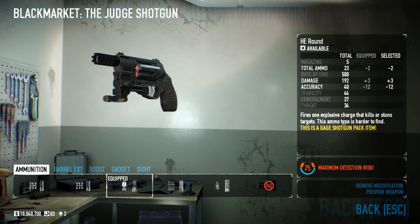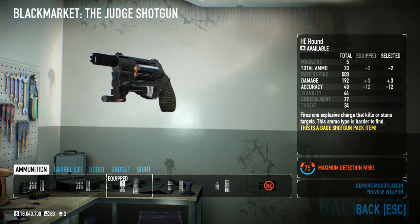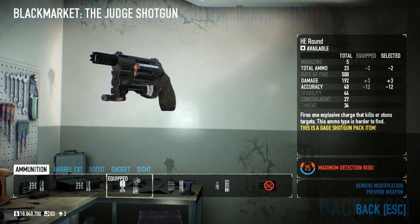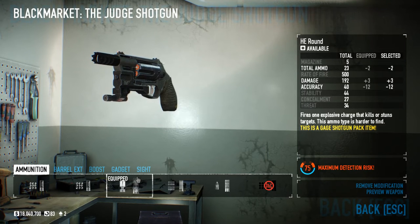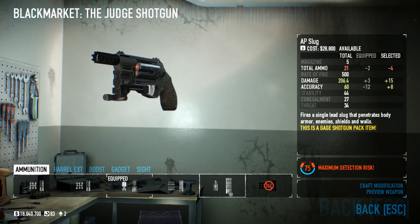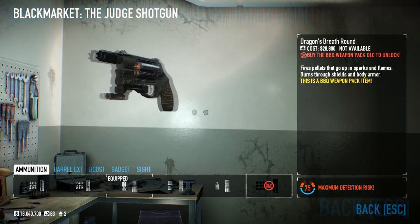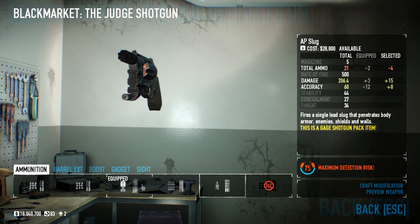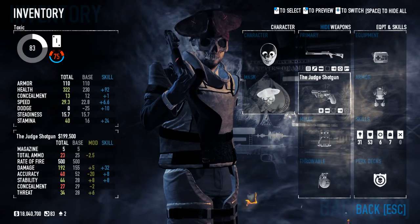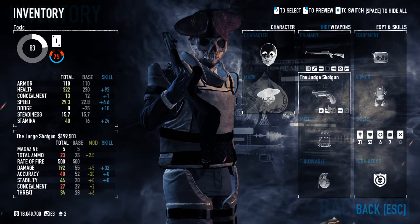The Judge with the HE round is very, very important. If you're not using the HE round, you might as well not even have the secondary. It does AoE damage and makes armor useless for enemies, so it's very good. You can also use the AP Slug, but I prefer the area damage of the HE round. This gun reloads very fast because you get the reload perks for shotguns even though it's a pistol. Make sure you have the HE round.